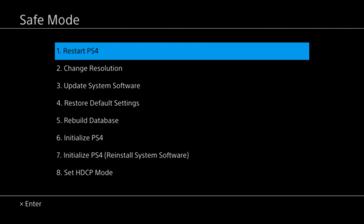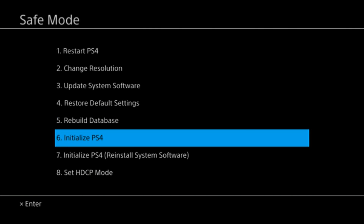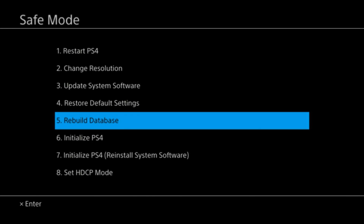Here are a couple of things you can do in safe mode. One thing I do not recommend is initializing your PlayStation 4. Do not do this unless you want to wipe out your PlayStation 4 completely — you won't be able to access your game saves and you'll have to redownload all your games as well. This should be your absolute last resort. If your PlayStation 4 continues to act up and you're still not able to turn it on, you might have to initialize, but that's the last resort.